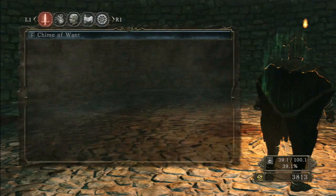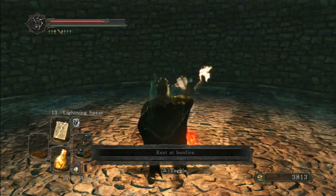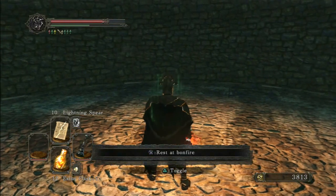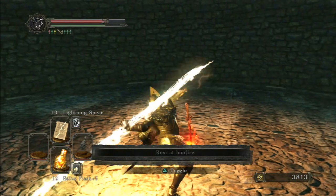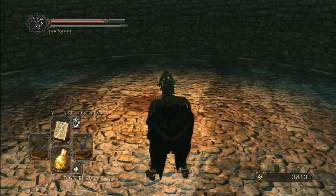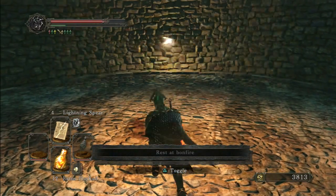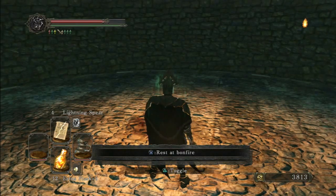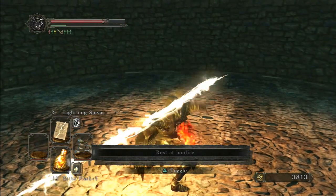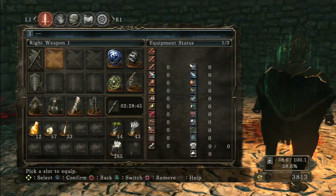Number 9 is the Idol's Chime, number 8 is the Chime of Want, and number 7 is the Protective Chime — three lightning spears each. That was the first arrow on the Chloranthy Ring icon for the Idol's Chime. The Chime of Want lands just to the right of that first arrow, and the Protective Chime lands a little bit more to the right than the Chime of Want. Some of these are pretty close, so you might not be able to tell on a smaller screen.